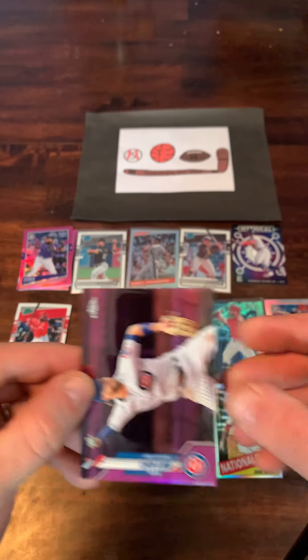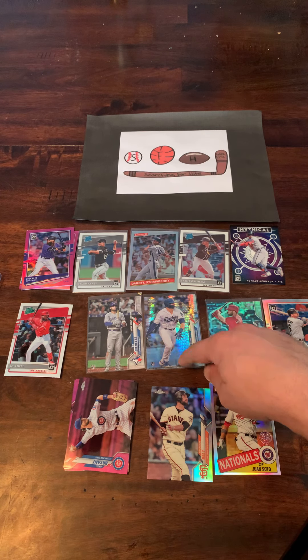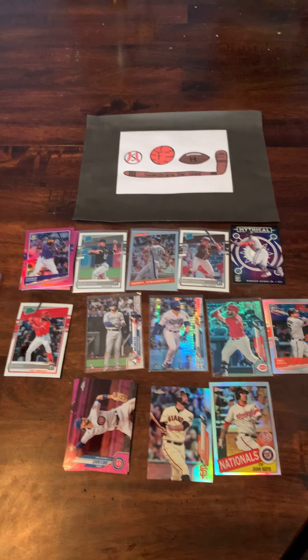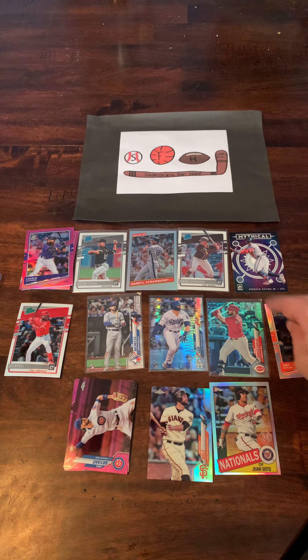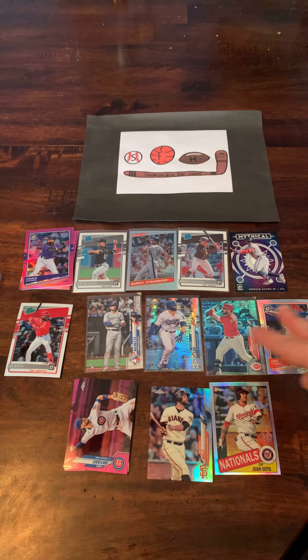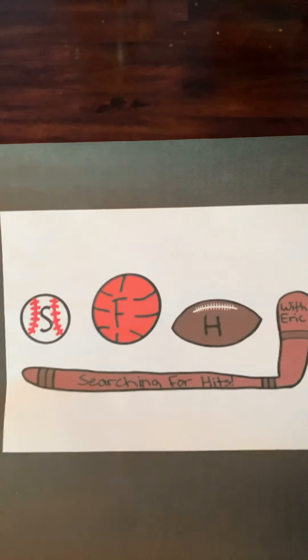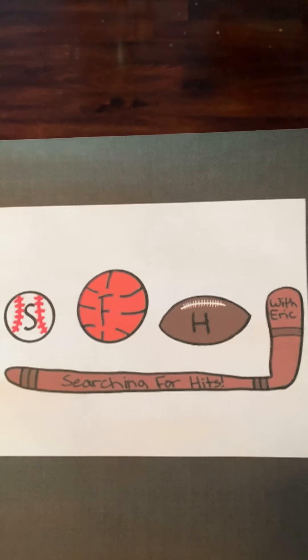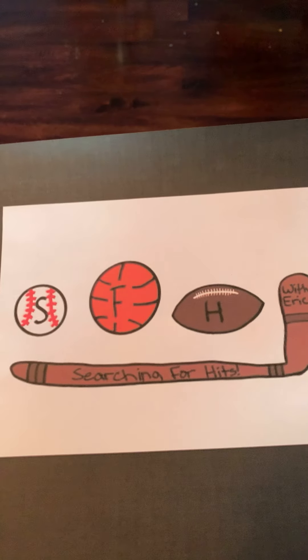Let me know what you think — what you feel is the best card that I pulled. I'm leaning towards that Gavin Lux rainbow refractor right there. Hit that like and subscribe button and make sure to join me again — I'm going to upload another video tomorrow afternoon. That will be our Throwback Thursday looking at some 80s and 90s cards. Thank you very much, and thanks again to my daughter Veronica for designing our new Searching for Hits logo. Thank you everybody, have a good rest of your day.